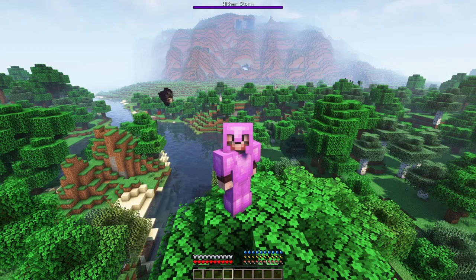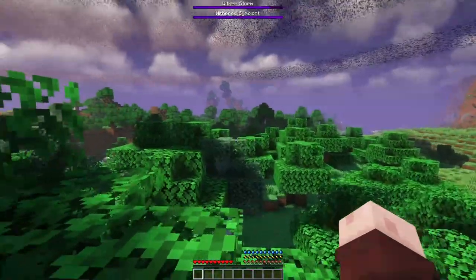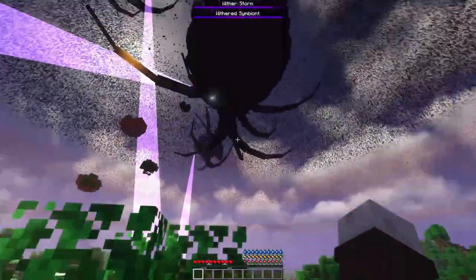Then a little Wither Storm will spawn, slowly consuming blocks and gaining strength. But he starts out so small — surely nothing to worry about, right? Oh.